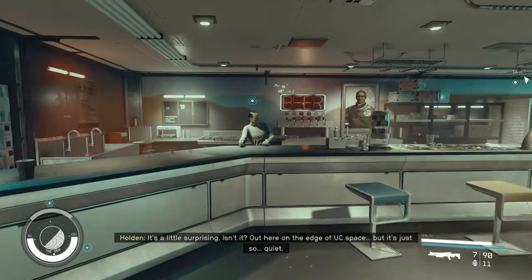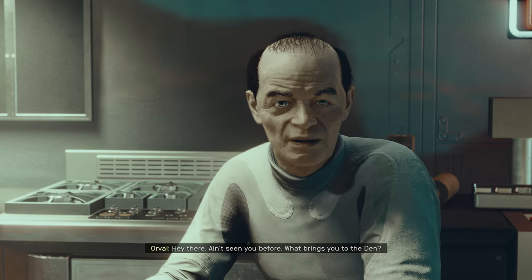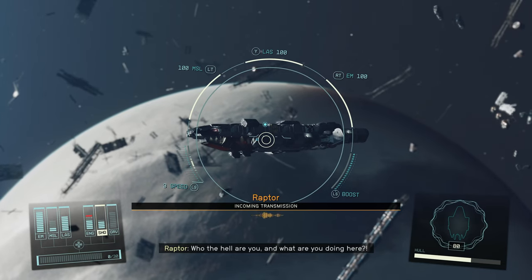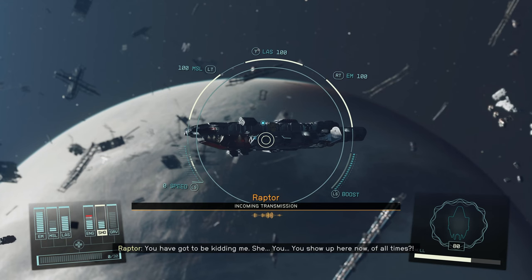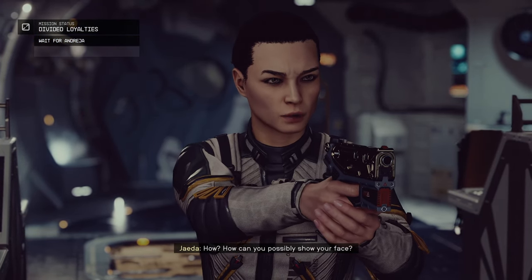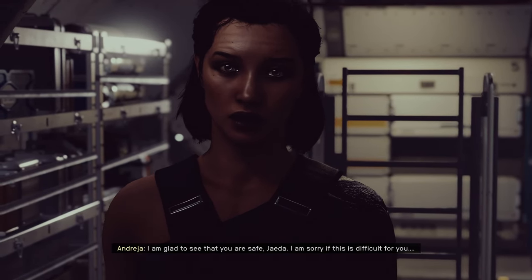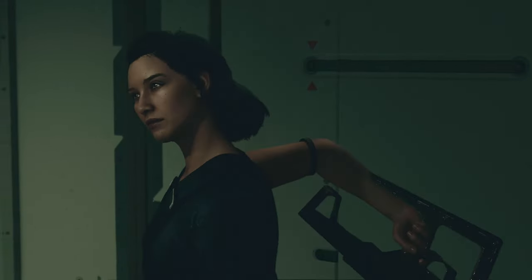Make your way to the Wolf system, dock with the space station, and ask about Jada. The bartender gave me the information I needed with a little bit of credits. He will point you to a planet called Anomaly in the Groombridge system. Upon arriving over the skies of Anomaly, a ship called the Raptor will hail you. Tell Jada that Andreja is trying to make up for what happened and board the ship. Enter the cockpit and you'll see Jada pointing a gun at both of you. You can use the negotiation option or other responses to calm her down.